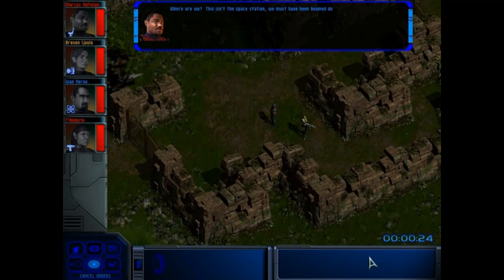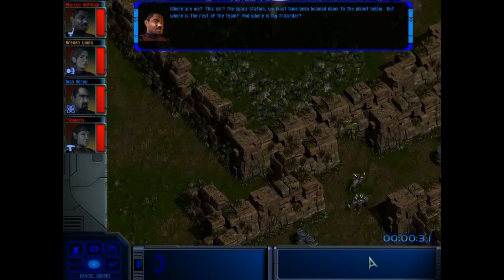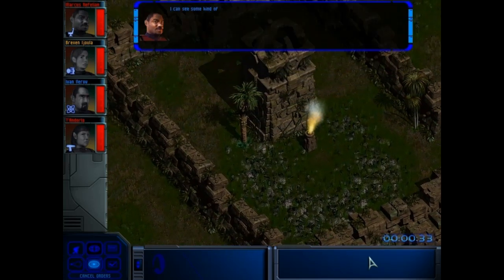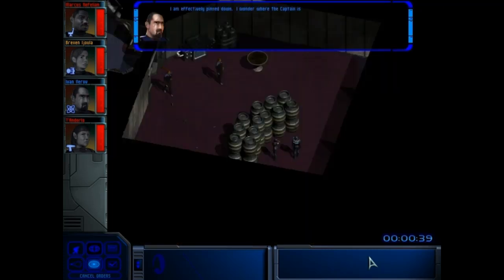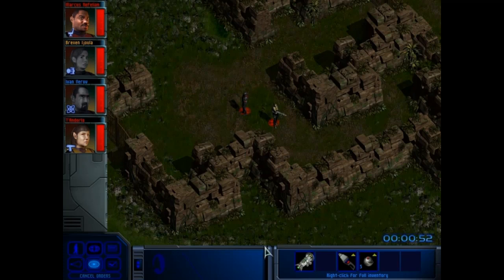Where are we? This isn't the space station. We must have been beamed down to the planet below. But where's the rest of the team? And where is my tricorder? I can see some kind of temple structure nearby. Maybe some answers can be found there. Well, I'm effectively beamed down. I wonder where the captain is. Okay, this has started badly. We have been trapped in a maze.